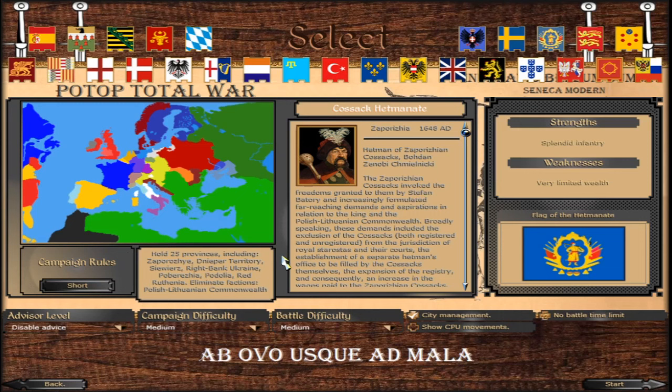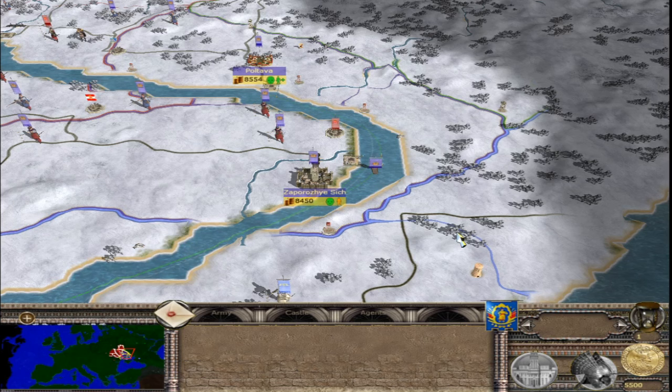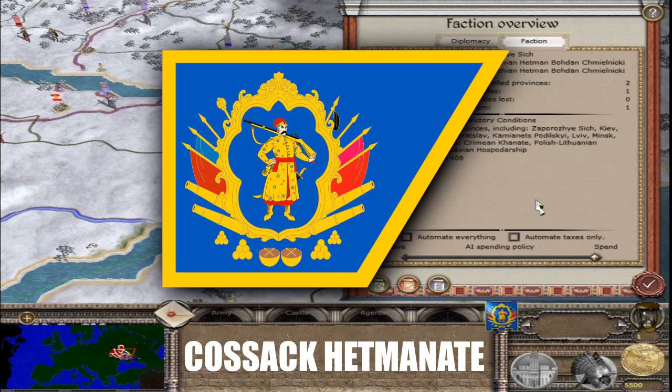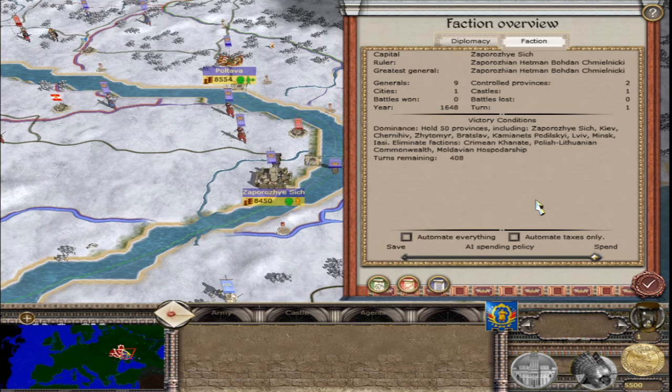The Cossack Hetmanate. For the short campaign, hold 25 provinces including Zaprosia, Dnieper, Saiviers, Right Bank of Ukraine, Povercia, Podolia, and Retruthinia — and eliminate the Krewo Union. For the long campaign, hold more provinces including Blackruthenia and Moldovia, and eliminate the Crimean Khanate, Polish Lithuania, and Moldovia. The capital is Zaprosia, the ruler and greatest general is Zaprosian Hetman Bohdan Khmelnytsky. Nine generals, 2 controlled provinces — 1 city and 1 castle.